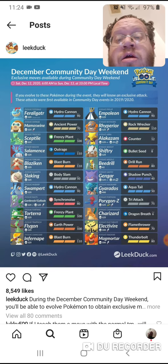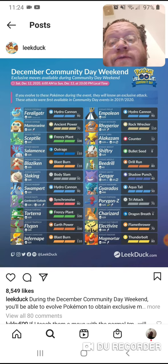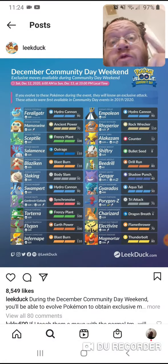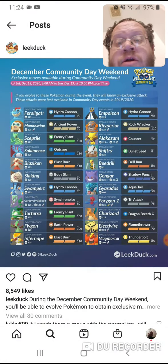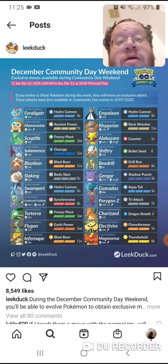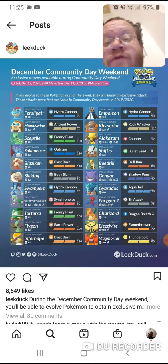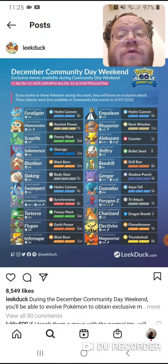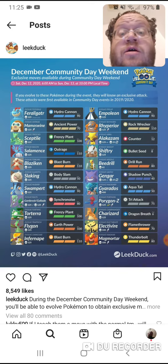Blaziken — really good. Swampert — really good. The Ralts evolved — really good. So those are definitely ones I use all the time. Rhyperior, always use it all the time guys, it gets used multiple, multiple times.